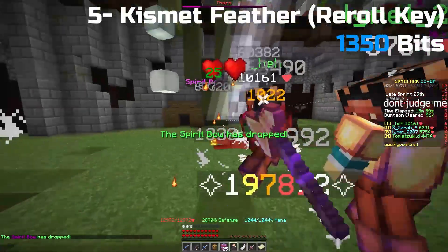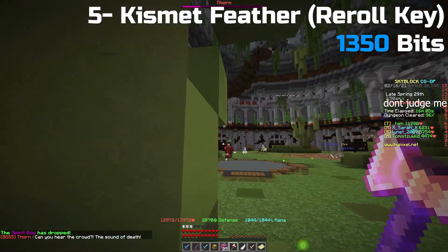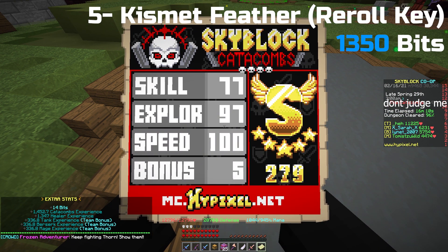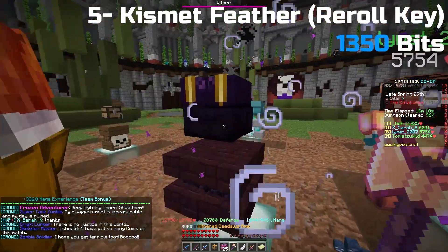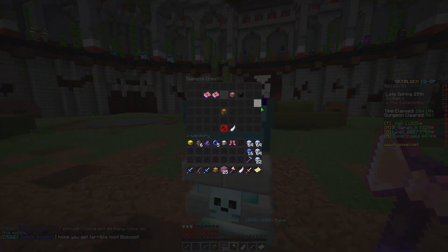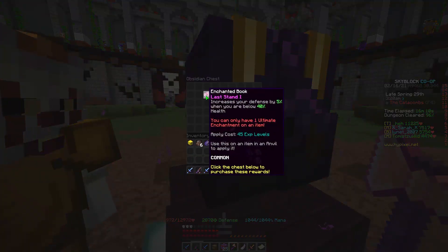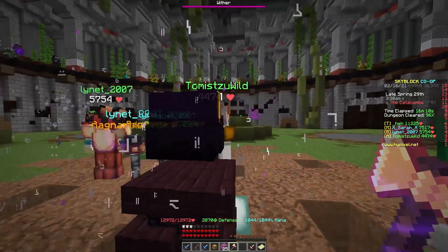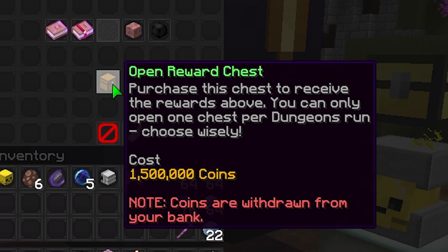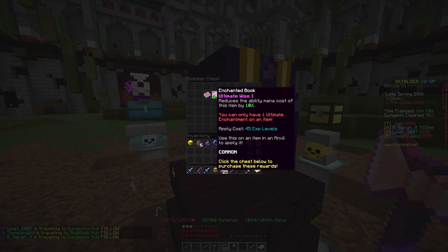Fifth, the kismet feather — or however you pronounce it. Kismet means something similar to fate, chance, or fortune in Turkish; I don't know if it's the same in English. This is the dungeon re-roll item added to the game. You get one chance to get a better item from your dungeon chest. Even if you re-roll into the item you want, the price of the chest increases by 50%. I tested it — my chest was 1 million to open, and after I used the feather it asked me for 1.5 million.